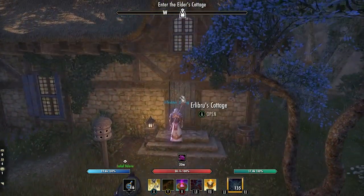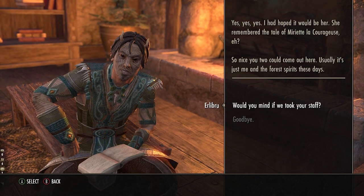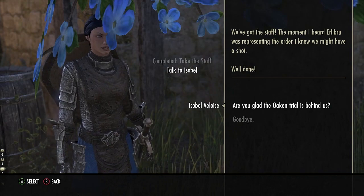Once the barrier drops, head into the Mage's Hut and he'll tell you to take his staff as a token of the Oak and Order, and heavily imply that he lifted the challenge from the story, knowing Isabelle would figure it out. Once you have the staff, speak to Isabelle.